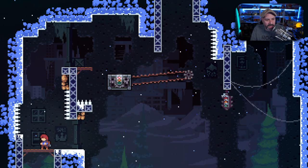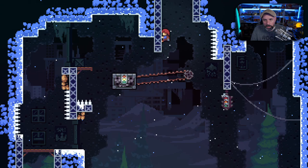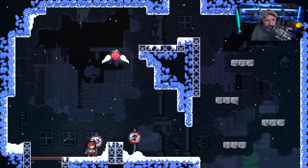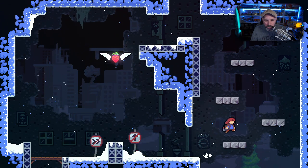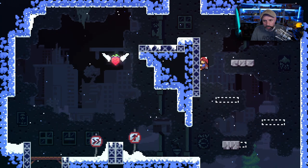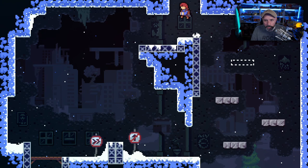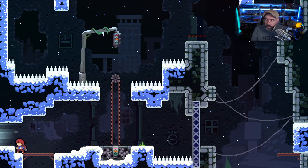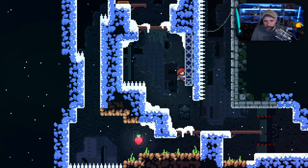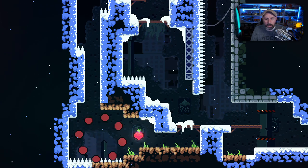I keep wanting to hold on with the A button instead of with the trigger. There was a strawberry down there — don't go right, don't go up. Well, I'm going to go right and I'm going to go up. I did exactly what you told me not to do. There's something glowing off to the side — let's check it out. I should have dashed, but it's okay, I can get this one.